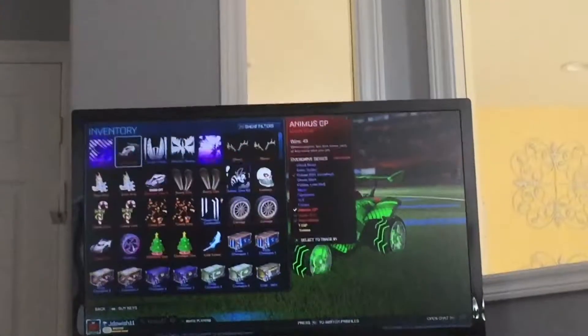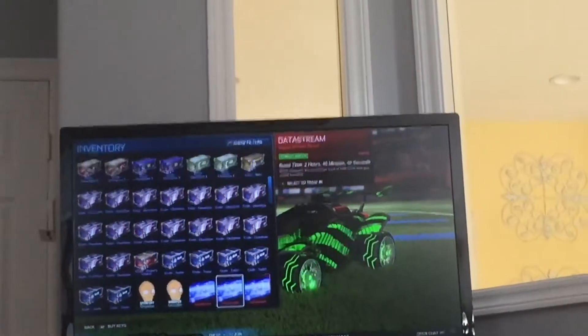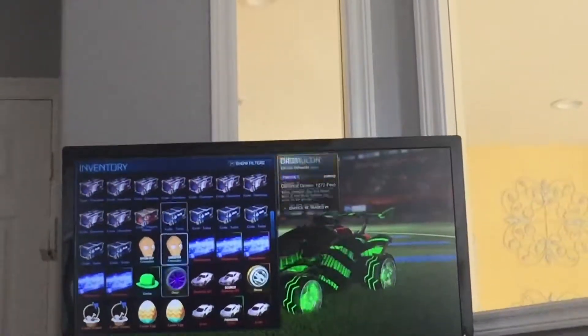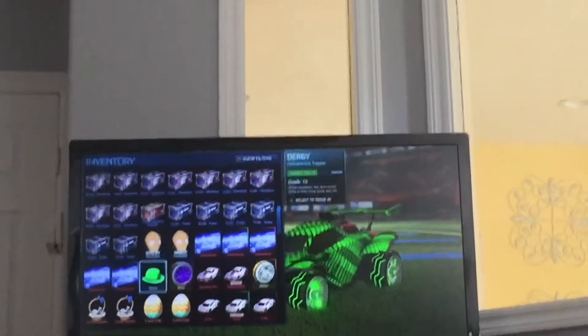Down below we've got a ton of crates if you guys want any. I got a Centio, some Chakrams — I don't know how many crates that is. Maybe I'll do a crate opening soon. I've got five painted data streams, which I'm actually going to keep all of them because they're in really good colors.